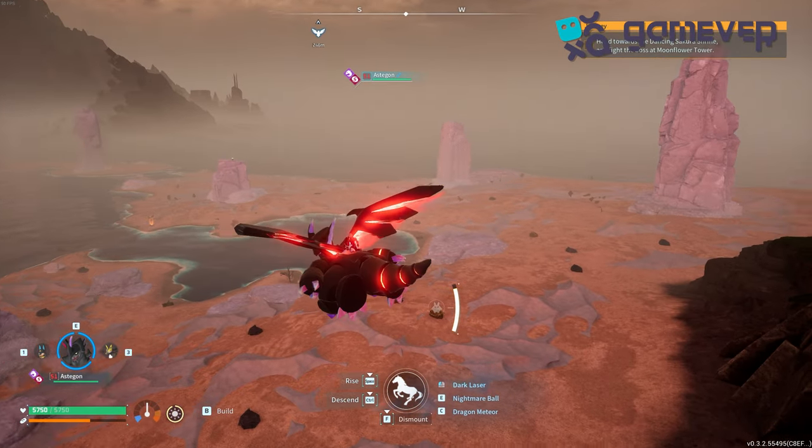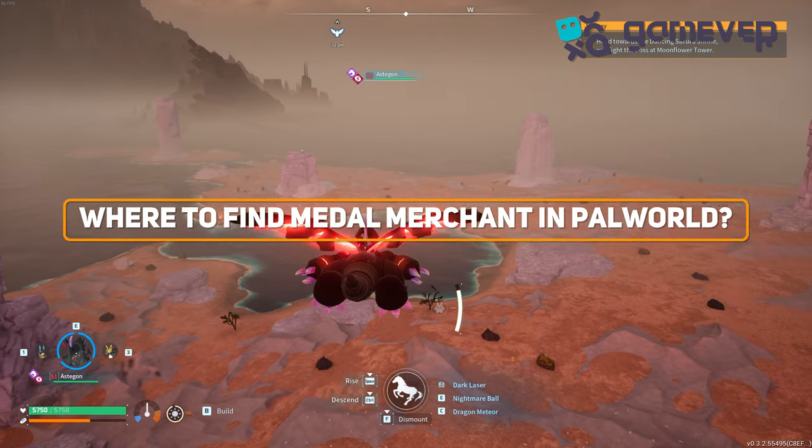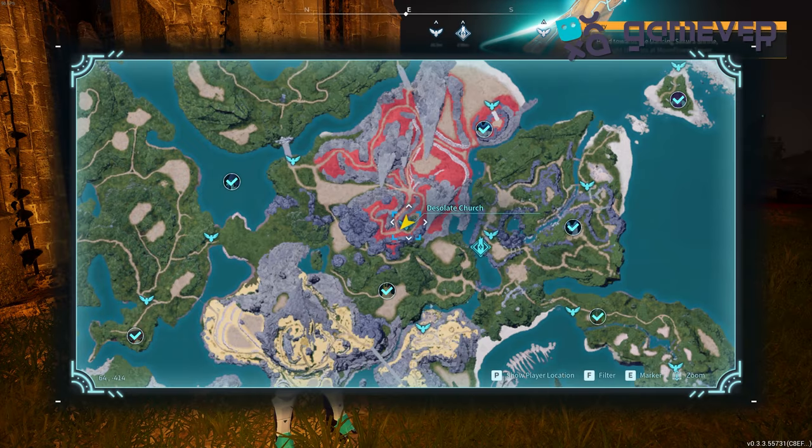Hey Palworld adventurers, Gamever is here to guide you on how to locate the Metal Merchant in the Sakurajima update. The Metal Merchant can be found in church ruins across the Palpagos Islands.